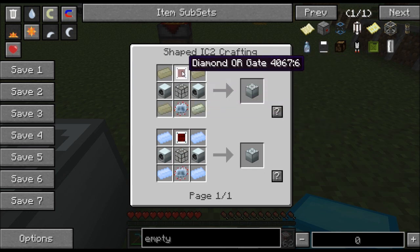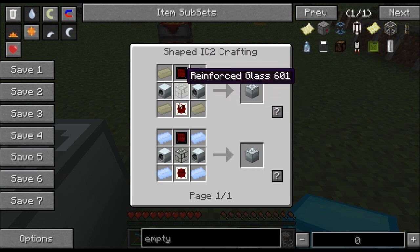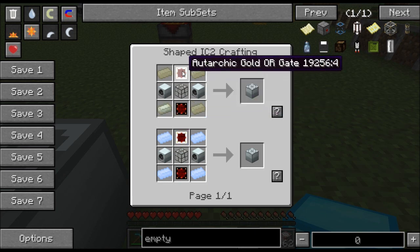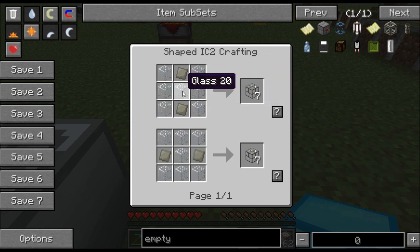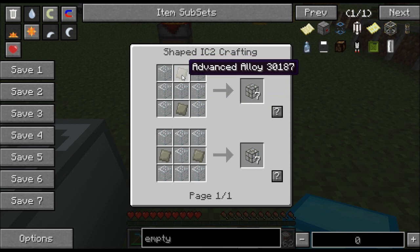First of all, you'll need two advanced circuits. That's going to require a trip to the Nether because you'll need glowstone. So you need an advanced circuit at the top and the bottom. In the middle you'll use a reinforced glass — here's the recipe for it. So you need a rolling machine to make advanced alloy and then you'll need a compressor too.